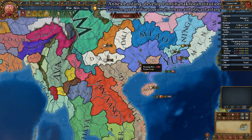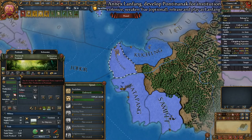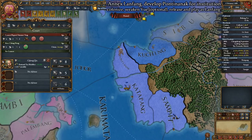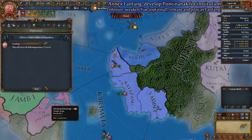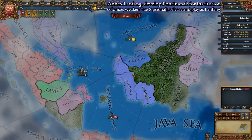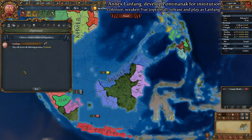Ensure that you are ahead in time with all three technology groups and save up at least 2,400 monarch power. Once you have enough mana, we will use it to develop Lan Fong's future capital and forcibly spawn the Renaissance Institution for our new nation. Go ahead and dump all of your spare mana into developing Pontinanak, and once you've reached about 37 development, the Renaissance Institution will spawn locally. This will provide a fantastic foundation for Lan Fong and also provides Asia's only source of the Renaissance Institution. Once you've deleted your boats, developed Pontinanak, and spawned the Renaissance, go into the diplomatic screen and release and choose to play as Lan Fong.